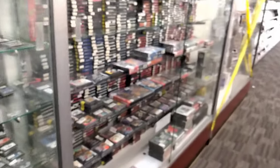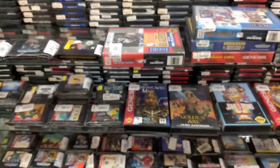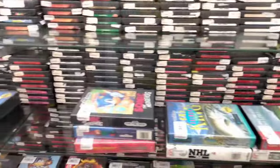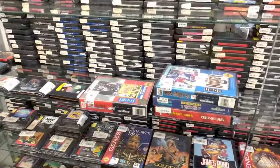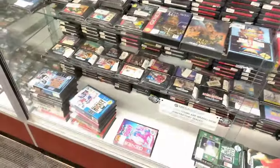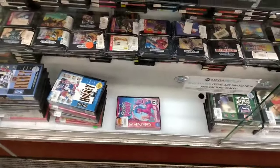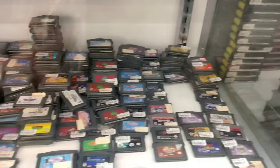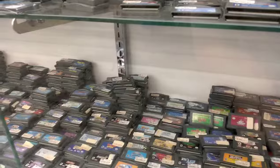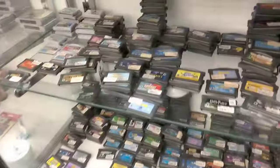I saw all the Genesis games and went right over there. I try to only collect Genesis games if they have the case with them — they're really the only old cartridge-based system I do that with because they actually had nice hard cases. Nothing was really calling out to me there, though I saw Frogger and was a little interested. Then I saw mountains of GBA games and got distracted. I love seeing mountains of Game Boy Advance games — there's so many I still need to pick up and most of them are so cheap.